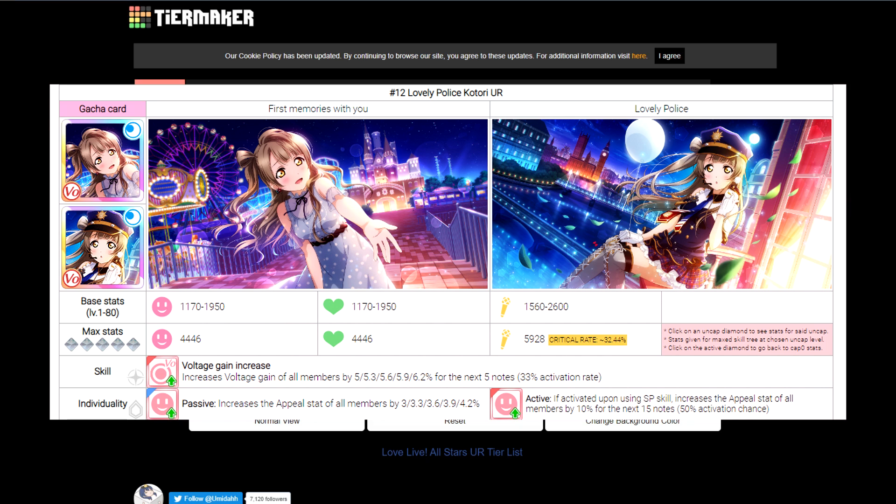Pretty much any card that's voltage typing will, by default, be in B tier at minimum. Voltage typing is probably one of the most useful to have. Her three different skills are: voltage gain for the ability, passive appeal gain for all members of your team, and an active personality that increases appeal when you use your SP skill. All very good to have. Katori is probably one of the top contenders for B tier.